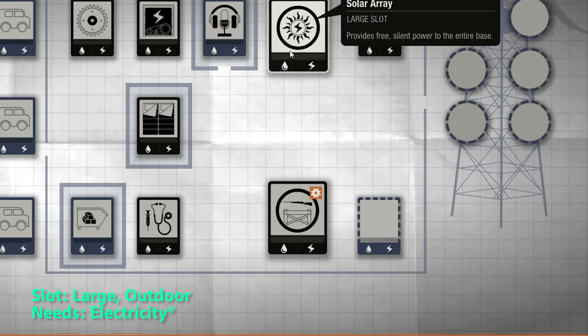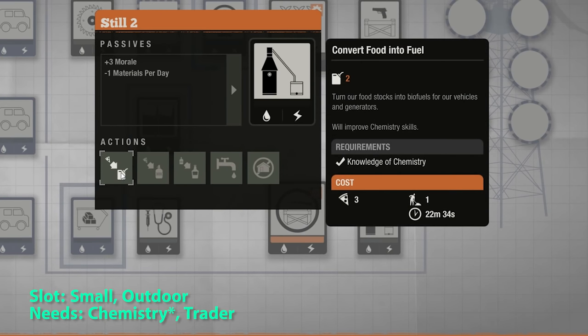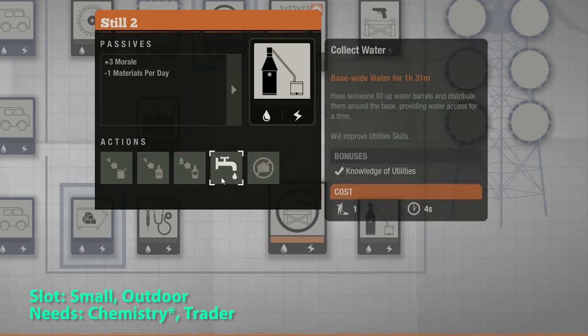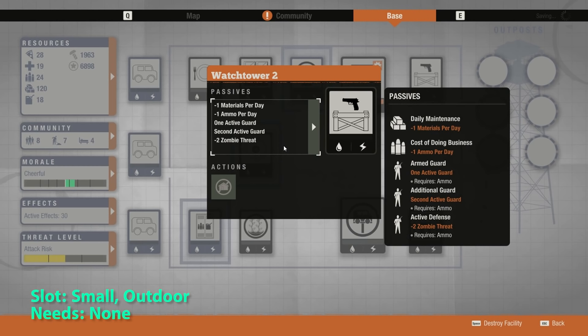The solar array provides silent base-wide power and plus 5 morale. The Still 2 gives you plus 3 morale. You can convert food into fuel, food to ethanol, and then ethanol to whiskey, which is a decent way to earn money — especially if you go AFK a lot. You can also get base-wide water. The watchtower just reduces zombie threat; you want at least 2 people equipped with firearms to get that negative 2 zombie threat.